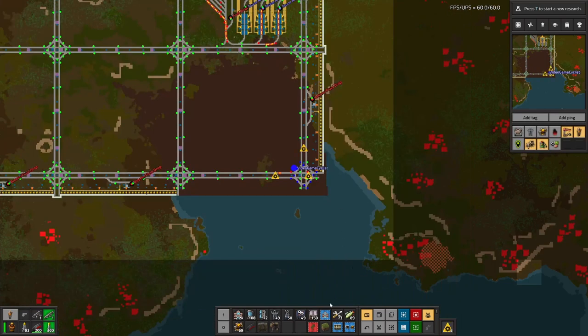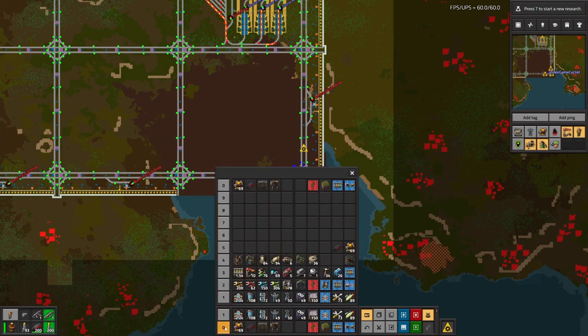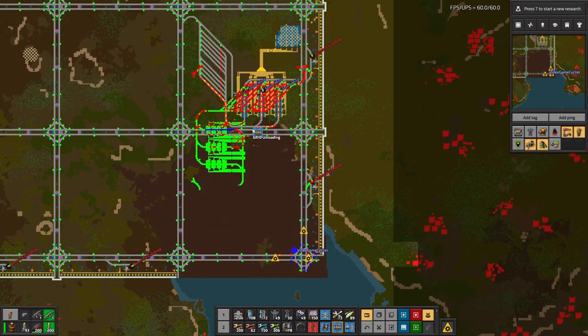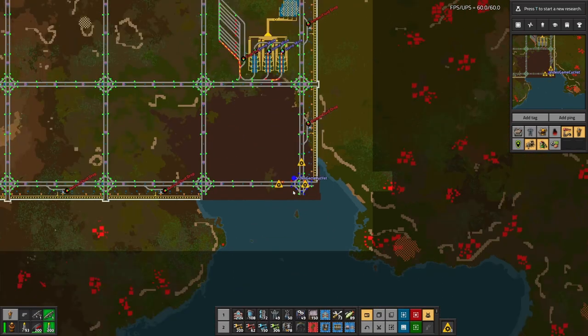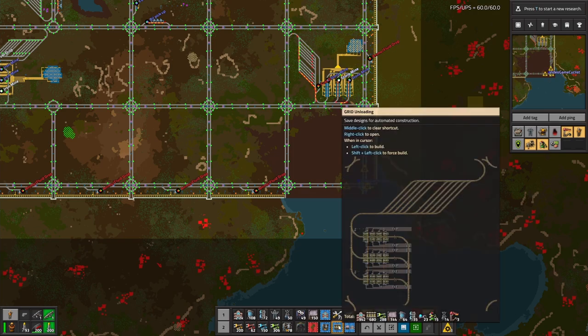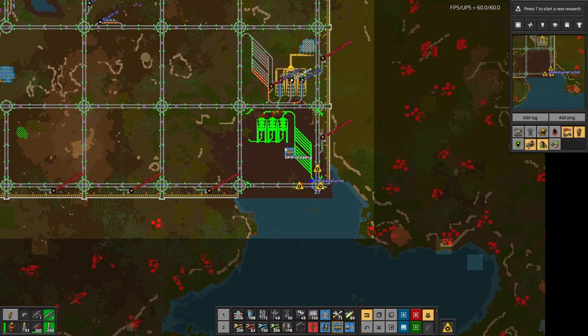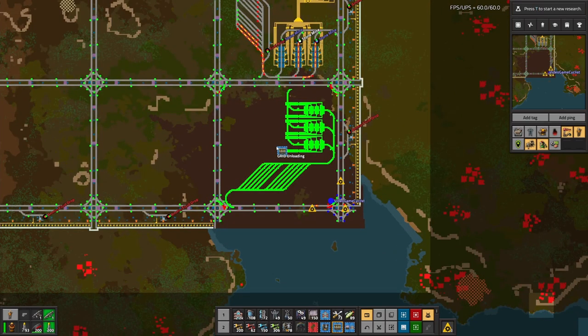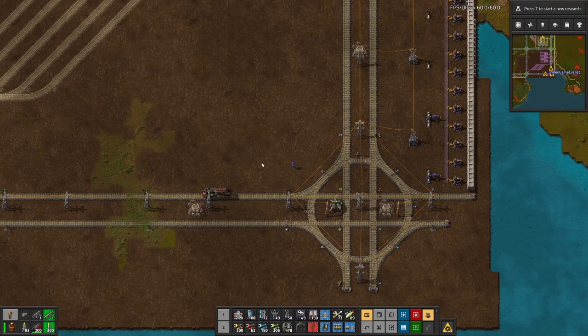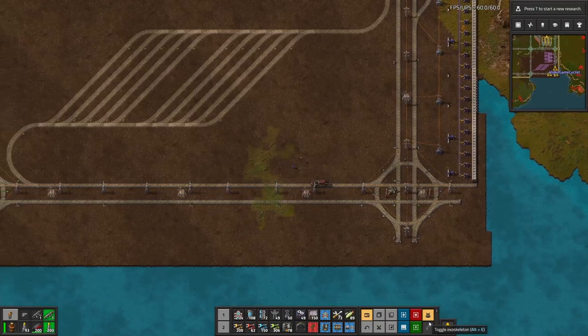Now let's go here — we need to start with the unloading here in our grid, right there. I'm going to have it go from right over there to the left. To get that going, I filled all of this in with landfill. So we'll get this — this is the grid unloading — and we'll have it go that direction. Bots are on.